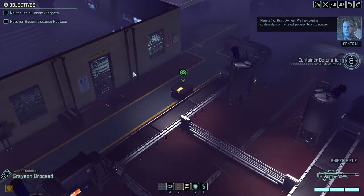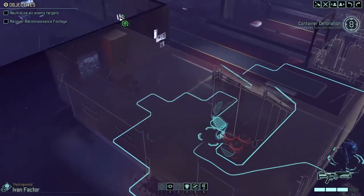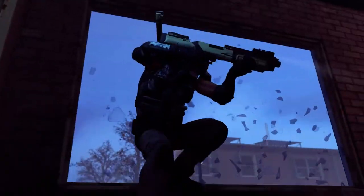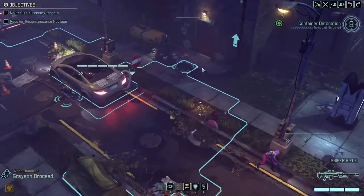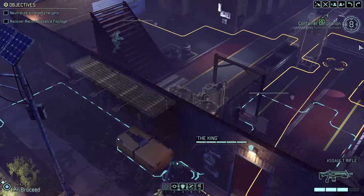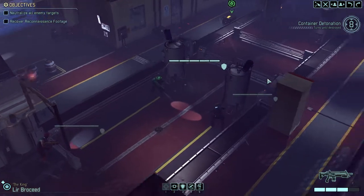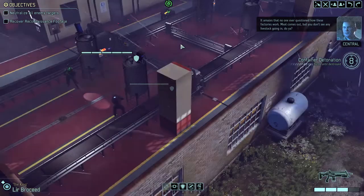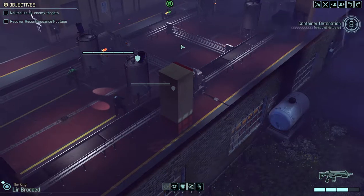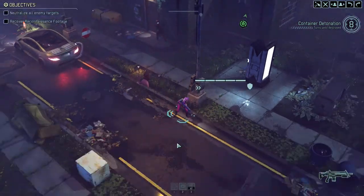Menace 1-5, this is Avenger — we have positive confirmation of the target package, move to acquire. Grayson and King Lear in position. It amazes me that no one ever questioned how these factories work — meat comes out, but you don't see any livestock going in. You'll just cover the sniper from here.